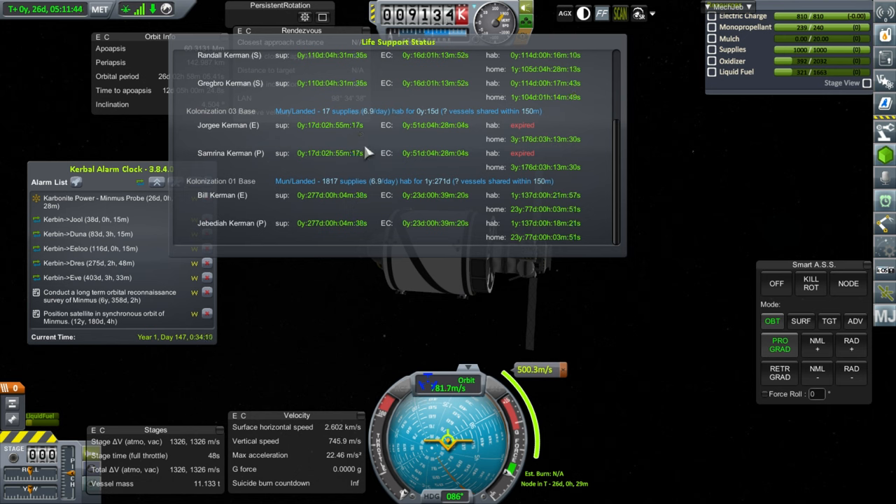Maybe we should go over there. I know that the HAB is not expired for them. Let's, instead of time warping to 26 days, take a look at them and see if we need to transfer them out or do something with Georgina and Samarina. And then the Colonization I base, the main moon base, is perfectly all right. The thing is Georgina and Samarina can't access the supplies from the Colonization I base, which is annoying. I think they should be able to, but it's just not showing up here - let's double check.